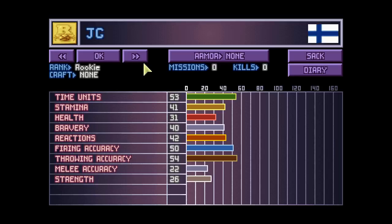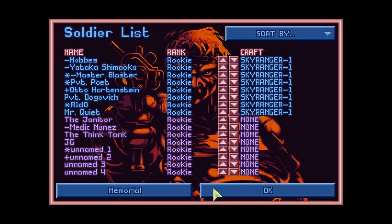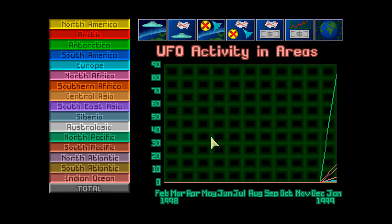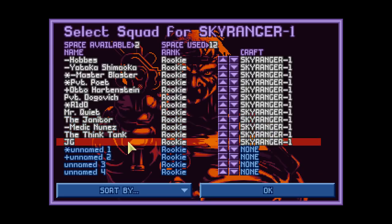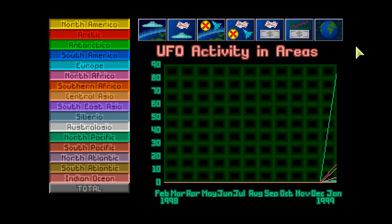Assigning marks based on stats — one unnamed recruit gets a plus for good firing accuracy, the others get minuses. It's been half an hour and there's still no mission, but we'll have at least one mission or the start of one this episode. Let's put almost everybody on the craft and pump up the research. Motion scanner research is done — it appears identical to the vanilla version. Starting medic kit research next.